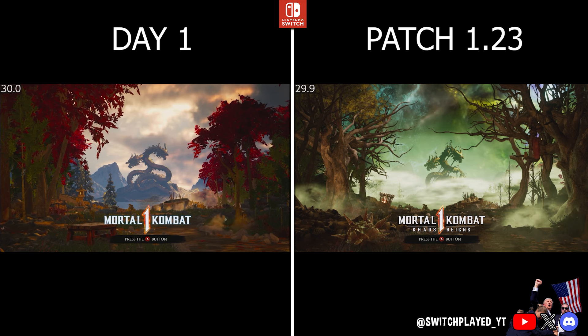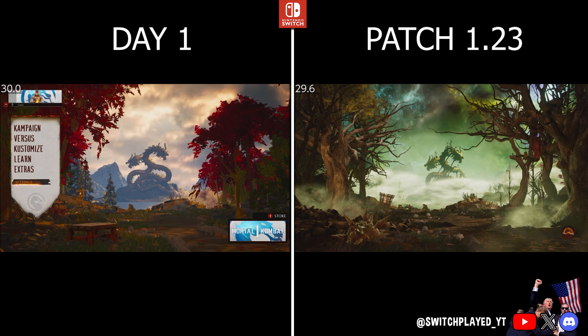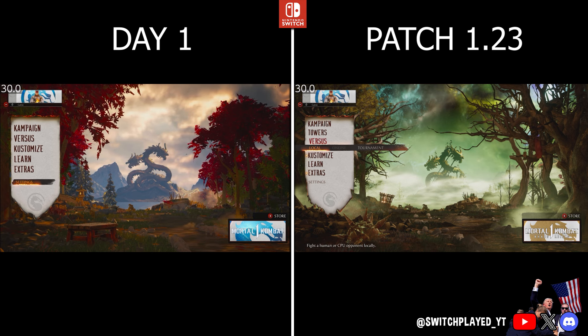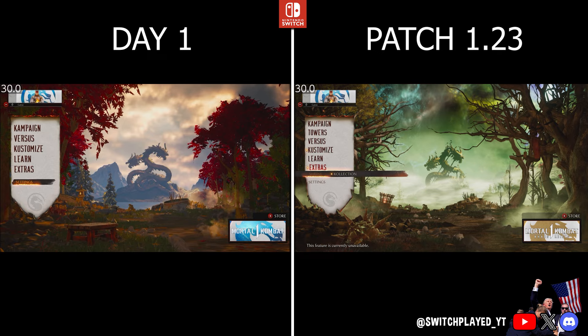When looking at the main screen and main menu we can obviously see the difference in appearance. On the left we have the original day 1 main menu and on the right we can see what it looks like now with the Chaos Reigns update. Also fun fact — you can actually change it back to the original main menu theme from the settings area.